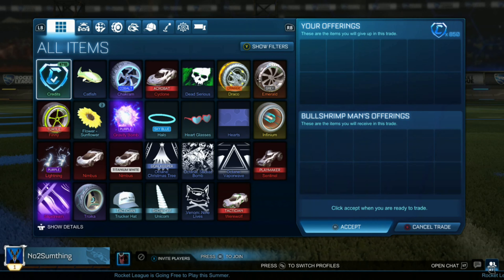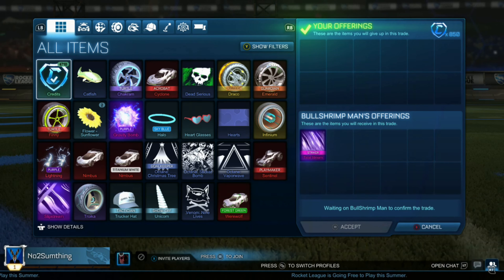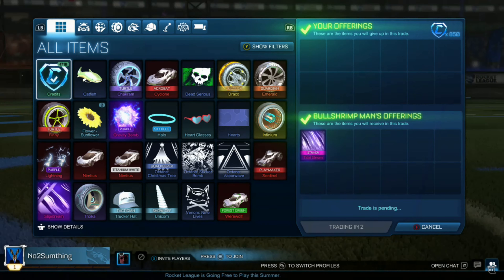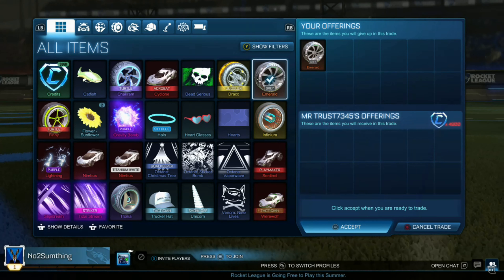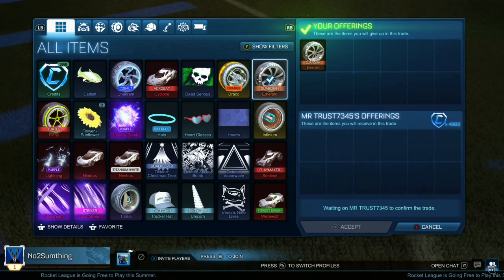This trade is absolutely insane. We're paying 100 under minimum for a black market, which is already great, but we're also getting a Striker black market, which sells for max price or maybe over for BMDs. Very happy about this trade — we're going to be making like 300 credit profit from this, so we're going to be making 1,500 credit profit very quickly. This is a great way to make profit.